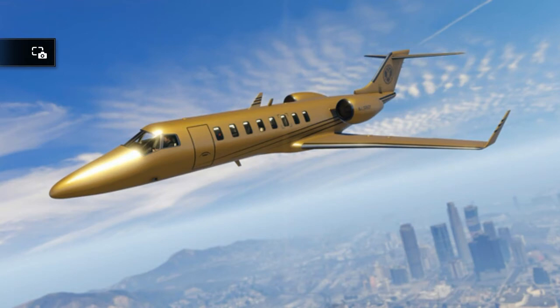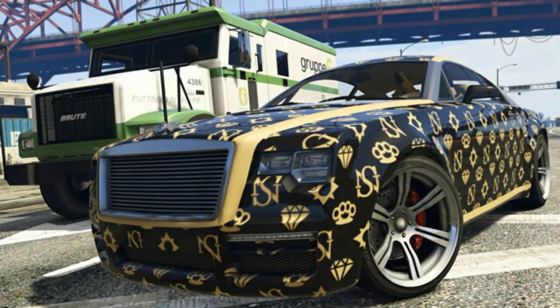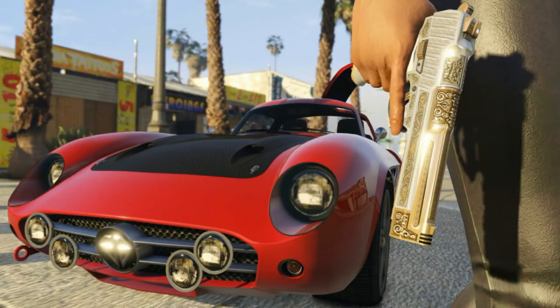Here's the next one — I really like the look of this one. It's called the Enus Windsor, and as you can see from the picture, we might finally have some custom paint jobs going on cars, which would be phenomenal. I'm dying for that — something different than pink or red, you know what I mean.